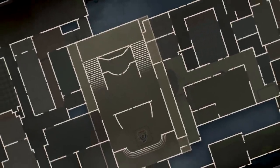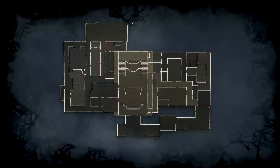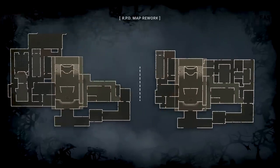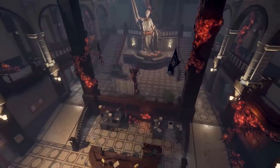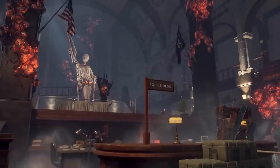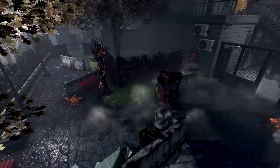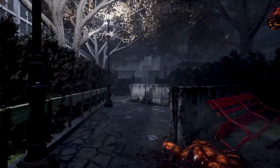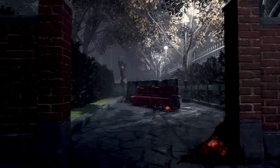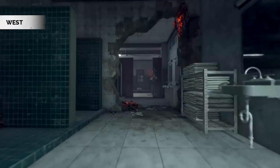Moving forward, the Raccoon City Police Station will be split into two separate maps, built around the west and east wings, experiencing a considerable reduction in size. The main hall will remain a consistent presence on both maps, retaining its original layout, and now it's far easier to take the action outside, with additional access to the frontal exterior section. Each version of the map features a different arrangement of rooms.